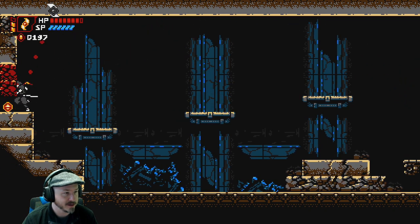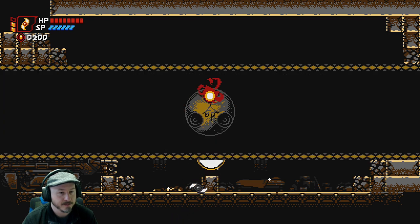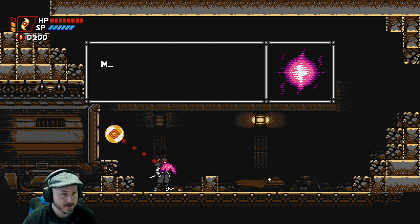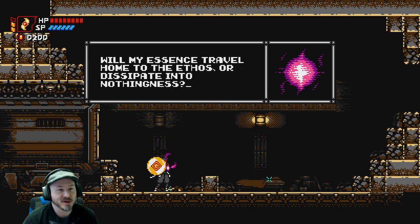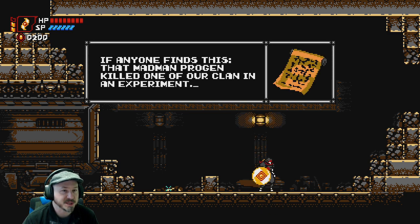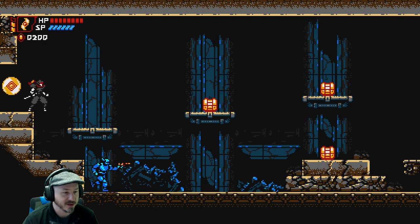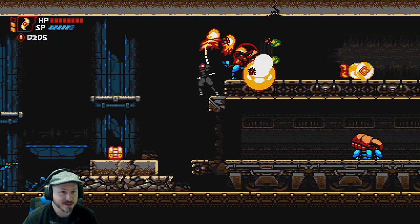We grabbed a collectible - once I collect two more of these I get more HP, which is how I got the HP originally. We got some story text: 'My training isn't even complete yet. Here I lie broken - will my essence travel home to the ethos or dissipate into nothingness? I'm out of supply, so I'll find out soon enough.' There is a little bit of story background to everything happening in the game, which is pretty cool. They went out of their way to add a story, which not all NES games had.